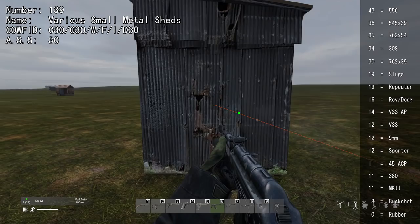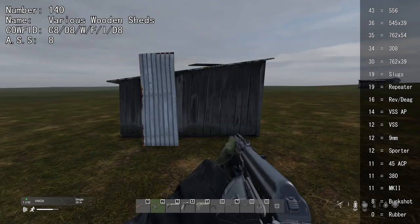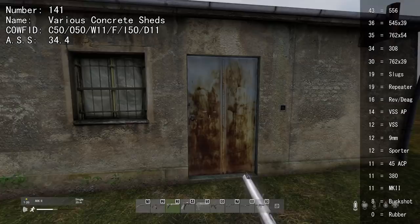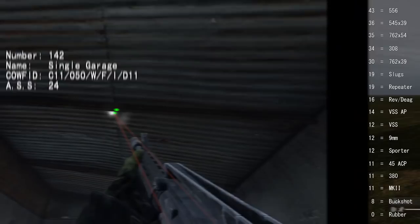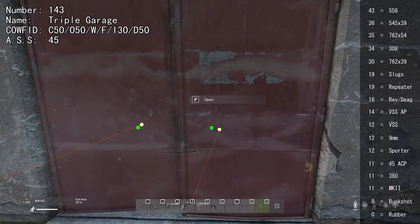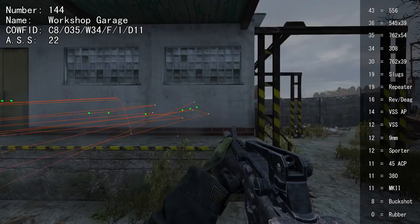Three metal sheds can be shot through with 30+, but the rusted one can be shot through with just 11. Wooden shed variants can be shot through with 8 or higher. Be aware that an open door on the three bigger sheds makes it more difficult to shoot through. Concrete sheds are pretty solid, but doors can be shot through with 11. The single garage ceiling can be shot through with 11. You cannot shoot through outer walls or doors to anyone inside a double garage, but you can shoot garage to garage through inner walls at 30.